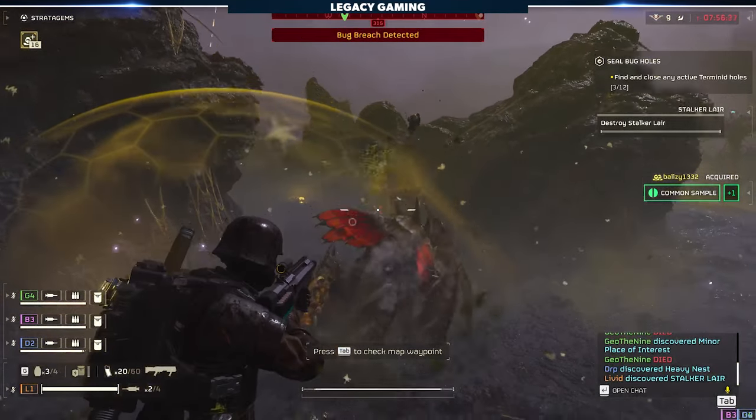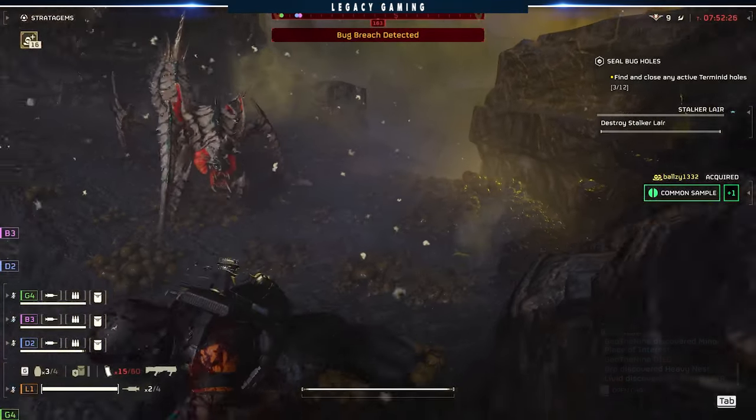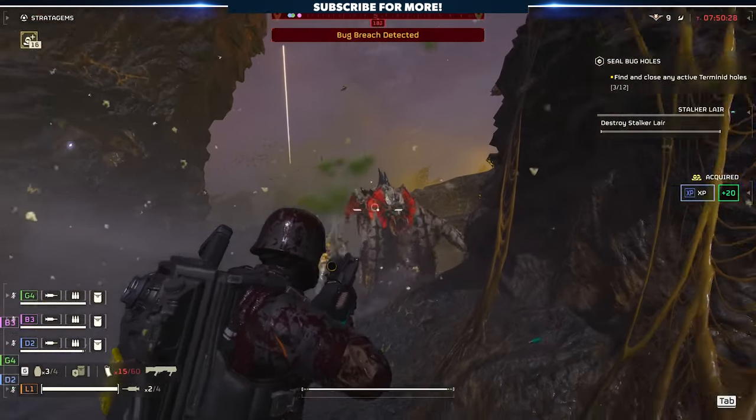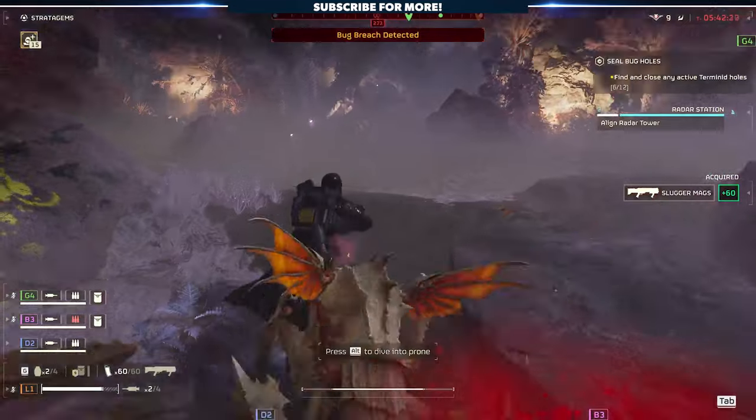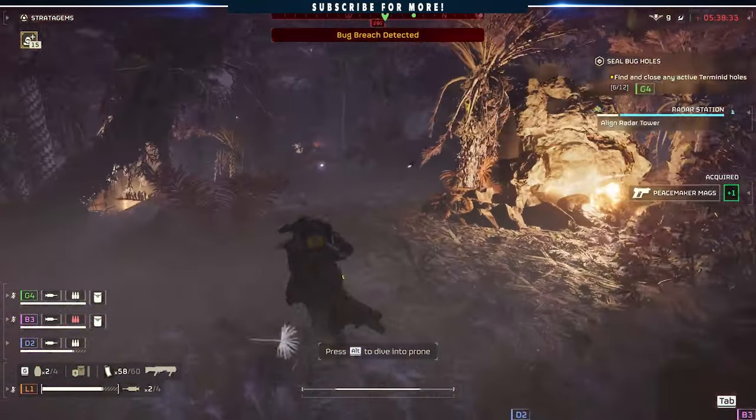It's incredibly important to pace your shots with this weapon, as the recoil can quickly get out of hand. Since the Slugger requires pinpoint accuracy, you'll want to sink into a rhythm between firing and compensating for the kick of the gun. Luckily, the Slugger doesn't have that high of a fire rate, so this should be relatively easy to manage.